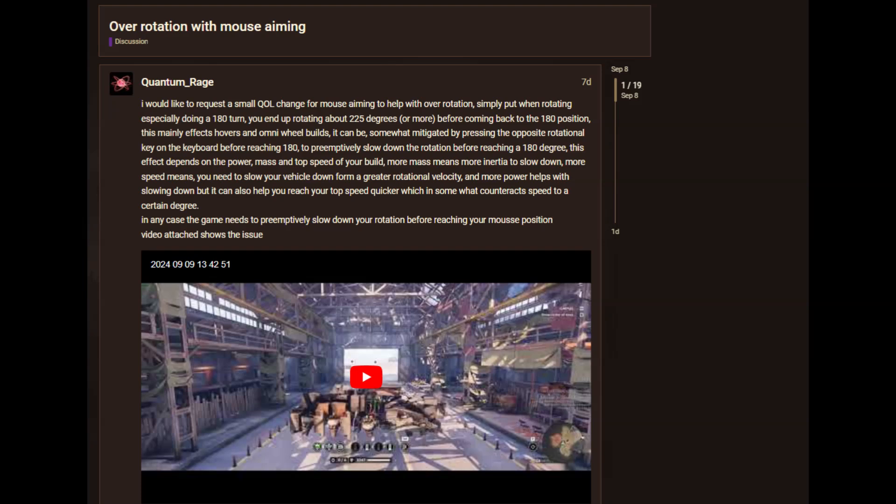This effect depends on the power, mass, and top speed of your build. More mass means more inertia to slow down. More speed means you need to slow your vehicle down from a greater rotational velocity. More power helps with slowing down, but it can also help you reach your top speed quicker, which counteracts speed to a certain degree. In any case, the game needs to preemptively slow down your rotation before reaching your mouse position.